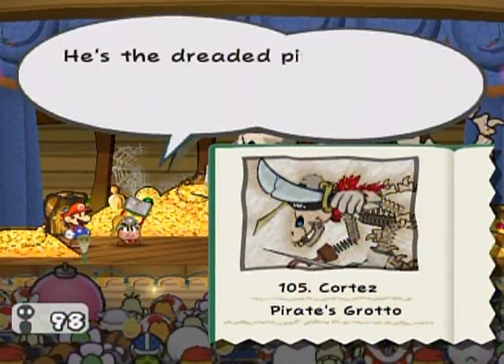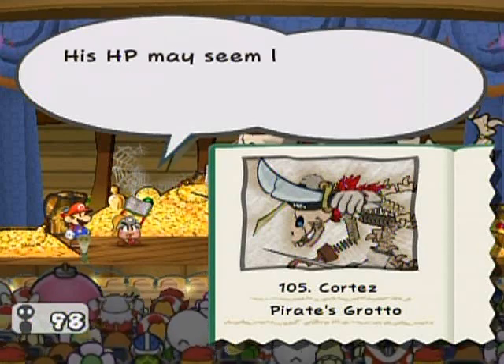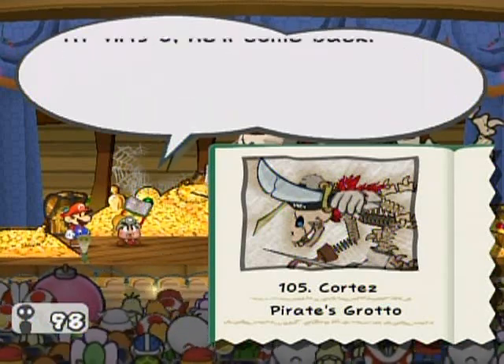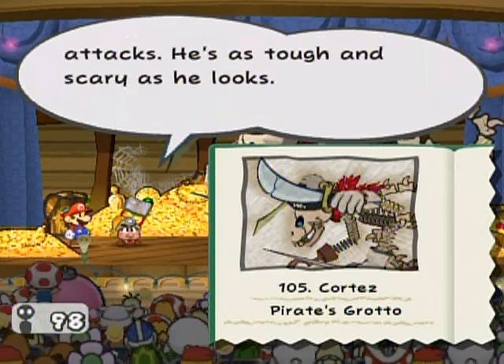That's Cortez! He's a dreaded pirate spirit who wants the island. Max HP is 20, attack is 4, and defense is 1. His HP may seem low, but he's a spirit, so even when his HP is 0, he'll come back. Plus he has tons of different attacks. He's as tough and scary as he looks.